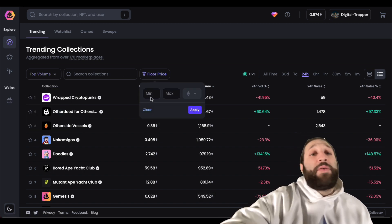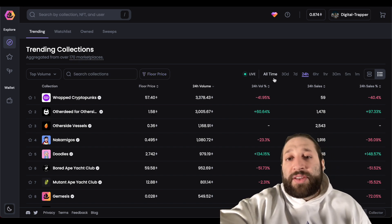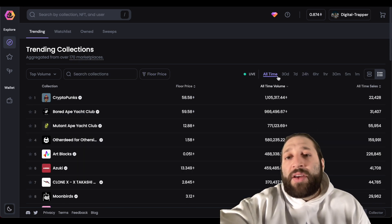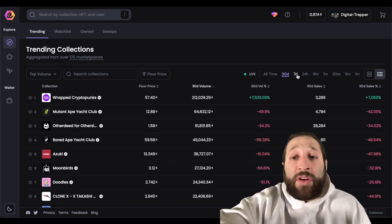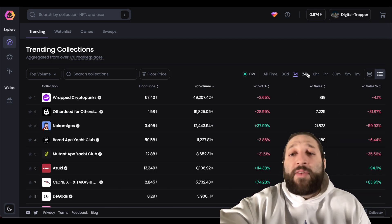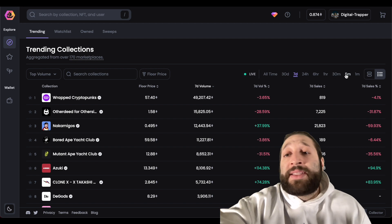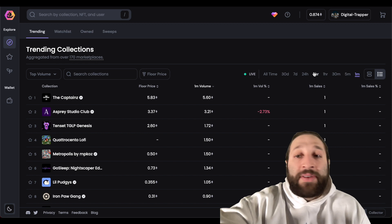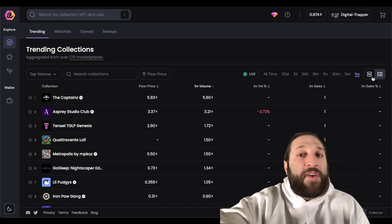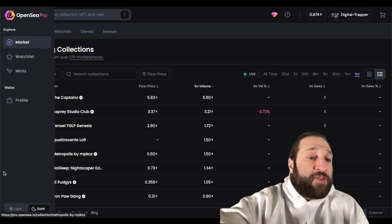You can search for a collection and filter by a minimum and maximum floor price. You can also toggle the time range — looking at collections in the last 30 days, 7 days, 24 hours, 6 hours, and they even have as low as one hour, 30 minutes, 5 minutes, or one minute if you really want to degen and see what's minting or has the highest volume in that minute.